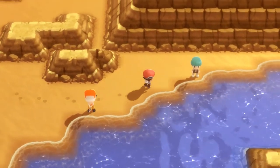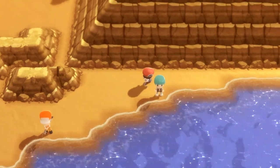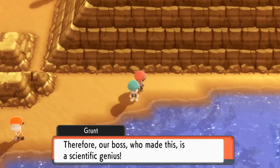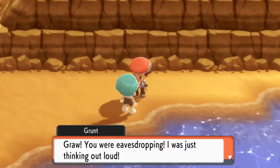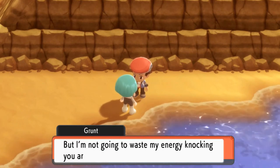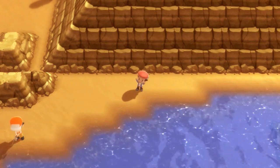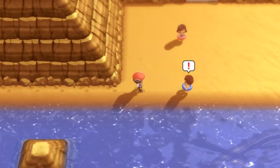We continue following the Team Galactic grunt. We overhear him talking about needing energy from the Valley Windworks to make something, saying their boss who made it is a scientific genius. When he notices us he says we're persistent, that he's tired of running away, but he's not going to waste his energy on us. We keep following him and get attacked by another trainer with an inner tube.